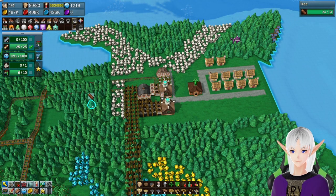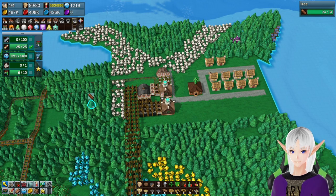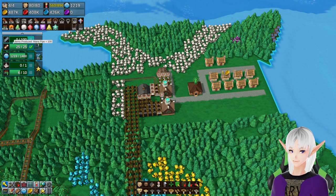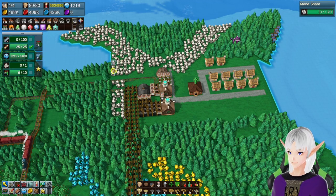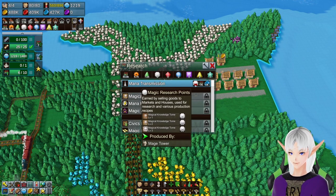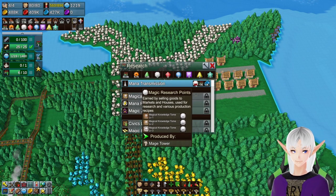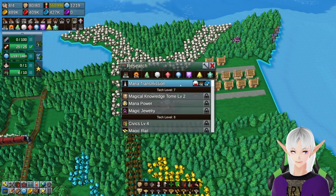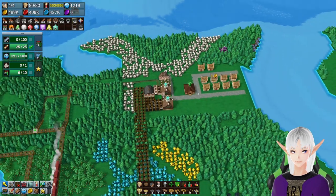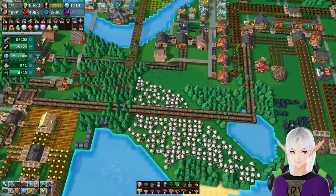Hey, welcome back! We're back in Factory Town today. We're going to take a look and see what we can do to get these monopipes. Last time we got the forges in, so that should let us build some new buildings. The pipes require monotransmission, but monotransmission requires magic research, so we really need to build the mage tower first.